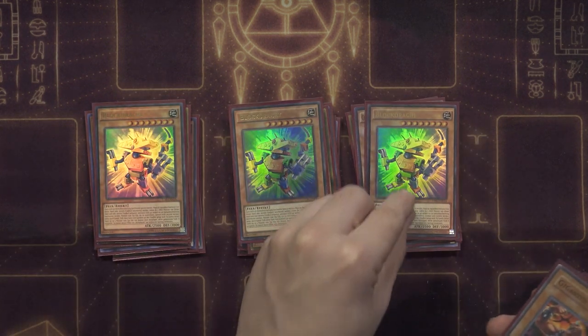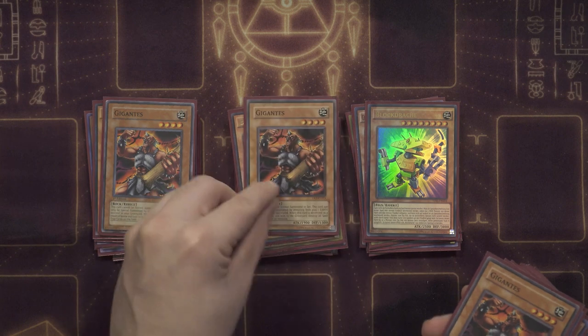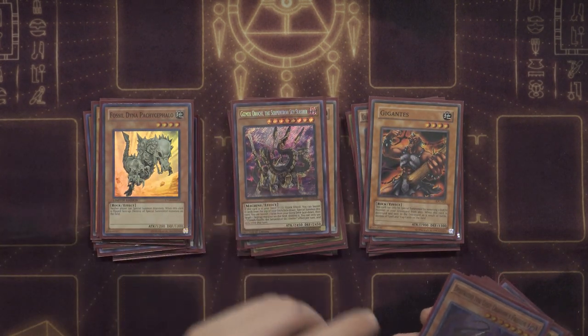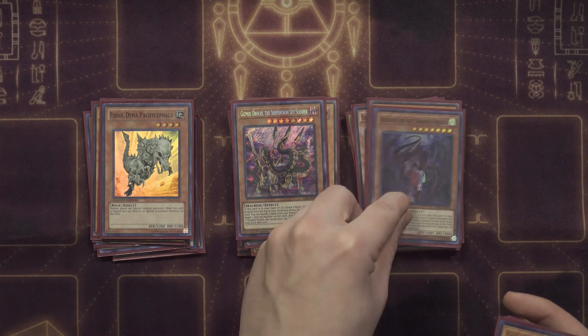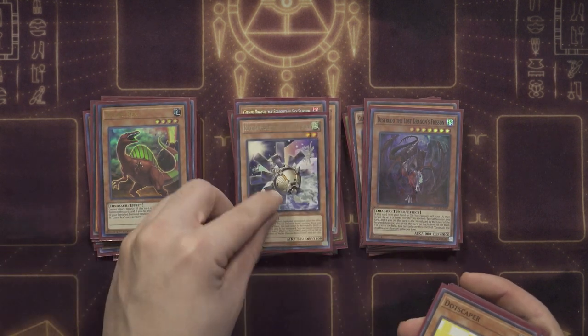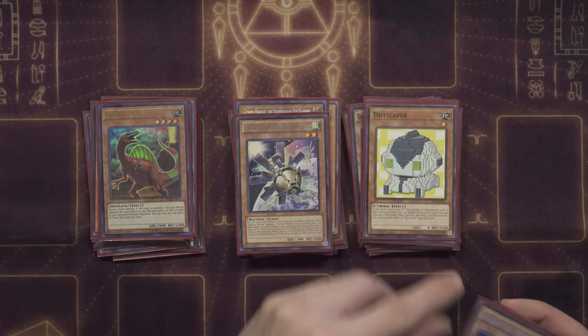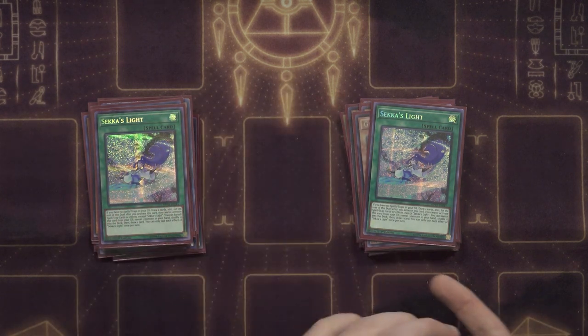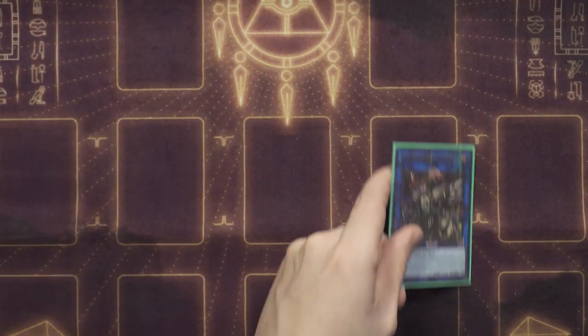Our Burning Abyss monsters consist of Libic, Farfa, Seer, and Graff. Then we have three copies of Block Dragon — arguably the star of the show — three copies of Gigantes, no Rock Spirit, one copy of Fossil Dyna, one copy of Gizmek Orochi, the Serpentron Sky Slasher, one Destrudo the Lost Dragon's Frisson, one Giant Rex, one Mecha Phantom Beast O-Lion, one Dotscaper, one Glow-Up Bulb, and three copies of Seca's Light.